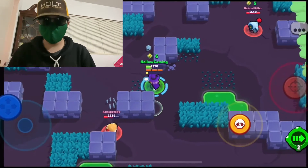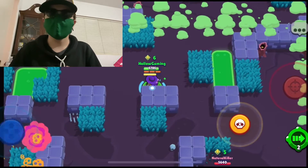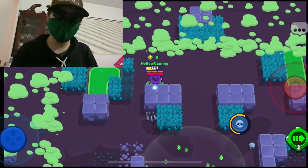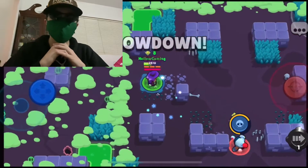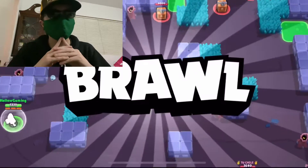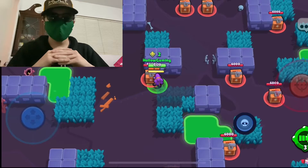What are my opinions on Shelly? My favorite combination of both gadget and star power with Shelly would have to be the Band-Aid star power with the Clay Pigeons gadget, because Clay Pigeons allows you to hit enemies from afar, and the Band-Aid, although it does take a very long time to recharge, is still very helpful with staying alive in battles. I would place Shelly as an A-tier brawler, simply because she does have her weaknesses, but she has mostly strengths. That's where I place Shelly.